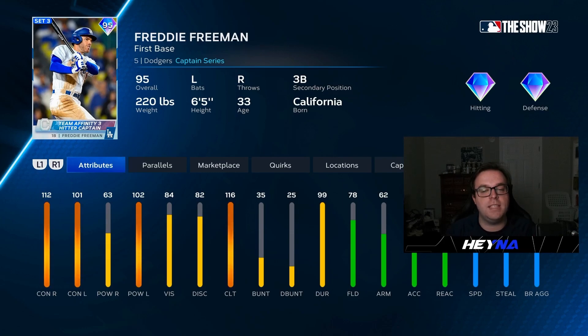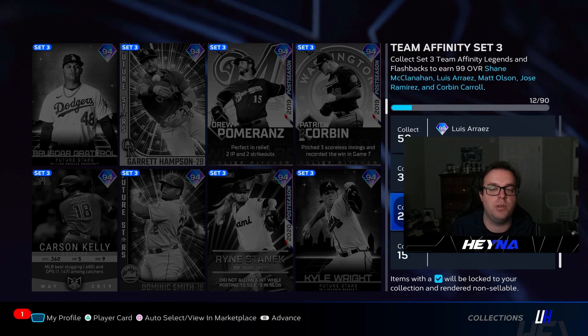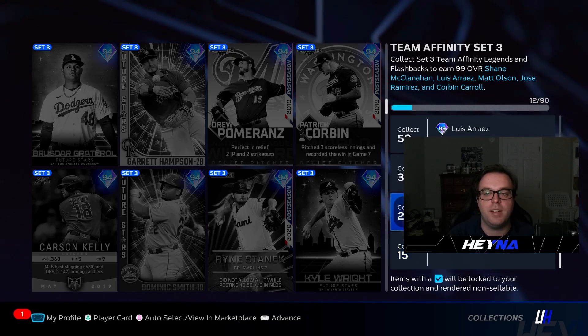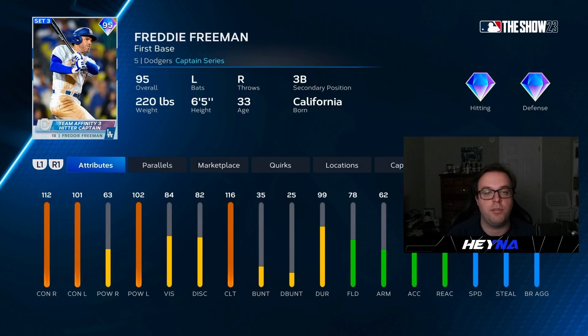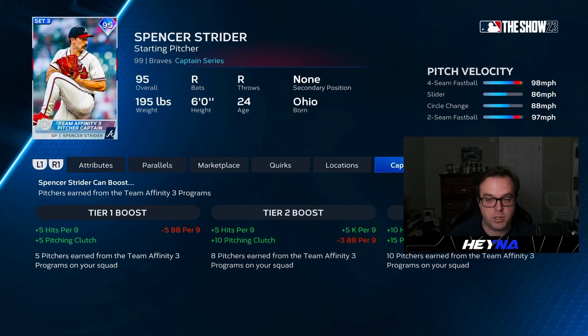While ranking these cards, I did not take into account the Freddy Freeman or the Spencer Strider boost that you get through this Team Affinity Set 3 collection, because the Freeman boost really makes a lot of these hitters very good and Strider makes some of the pitchers pretty decent as well. I wanted to rate these cards based off their pure stats without the boost.